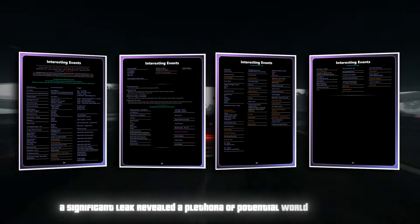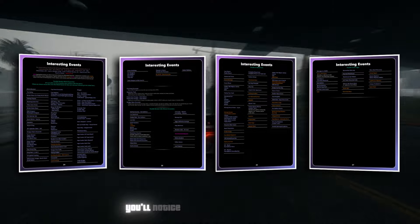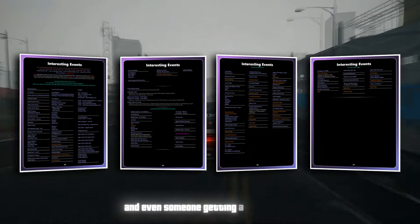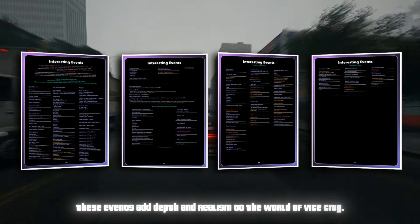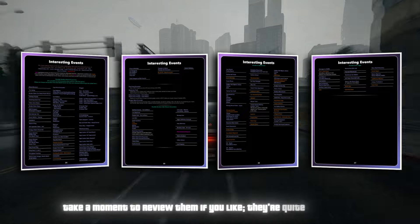A significant leak revealed a plethora of potential world encounters — random events that occur as you navigate the game world. From parking disputes to donut burnouts, protests, and even someone getting a concussion, these events add depth and realism to the world of Vice City. It's exciting to imagine strolling through such a dynamic environment where something is always happening.